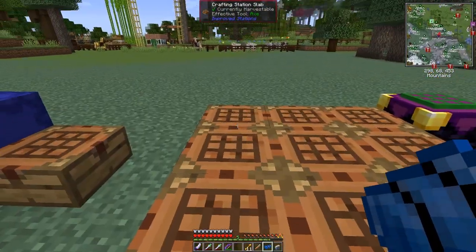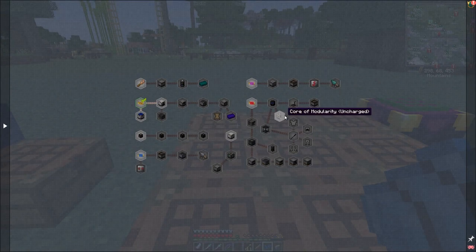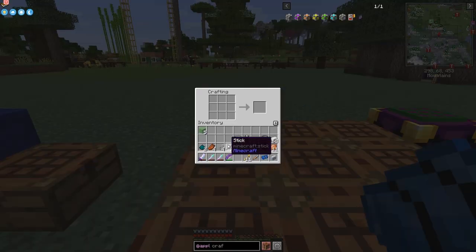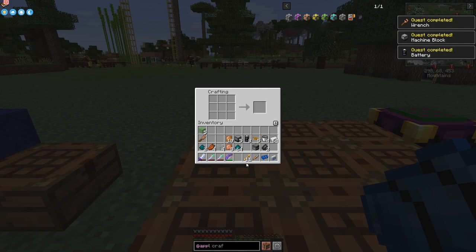Let's get on with the next thing and look at the quest book. We need to make a wrench - that's number one. A wrench is very straightforward: two sticks and copper plates. That completes quite a few quests because I already made some bits last time. Let's go and collect those rewards - we've completed the wrench and we'll get some iron plates.